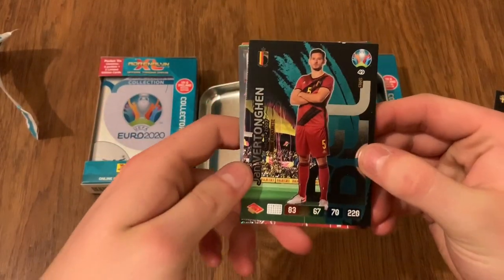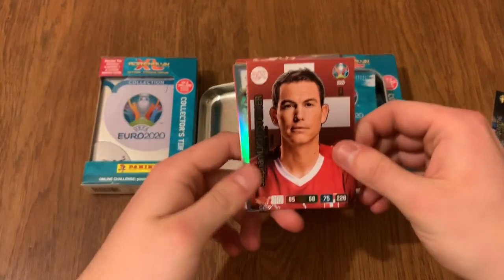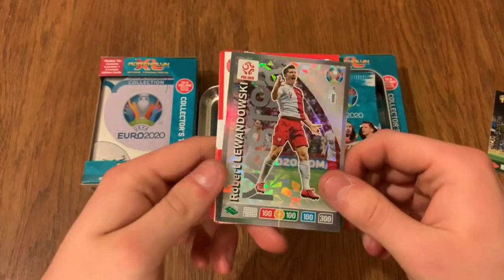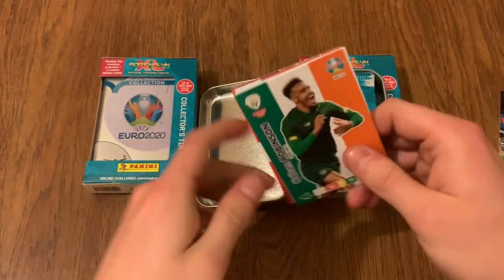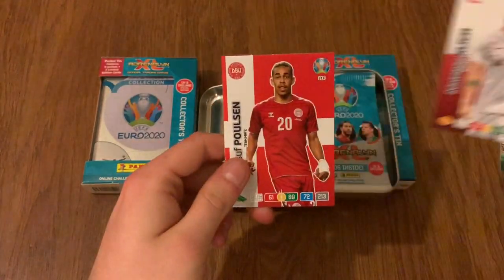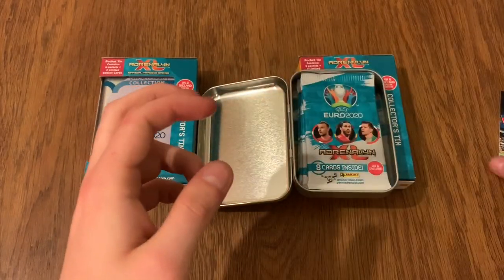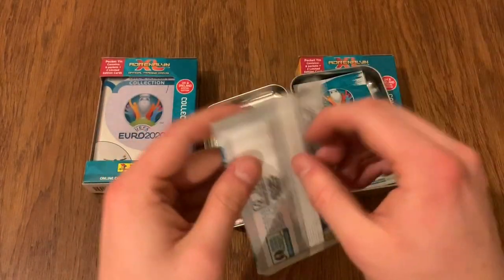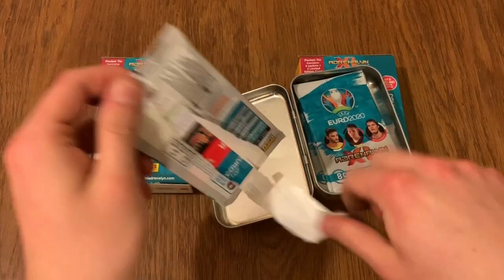We've got Jan Vertonghen for Belgium, Lichtsteiner for Switzerland, and Lewandowski for Poland. Braithwaite, who of course now plays for Barcelona — there's been a massive scandal about him being transferred, and the team that sold him were not allowed to sign a replacement, which is unfortunate.